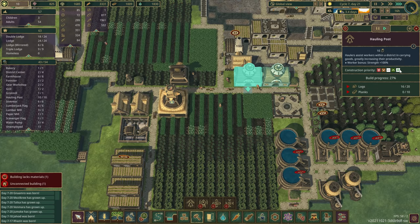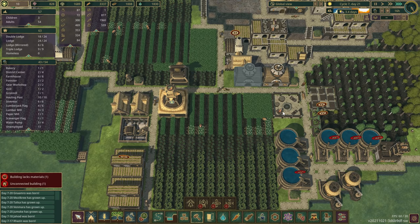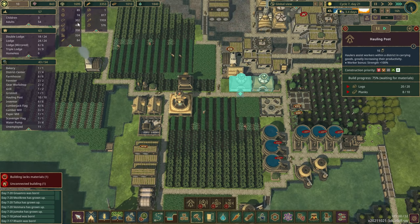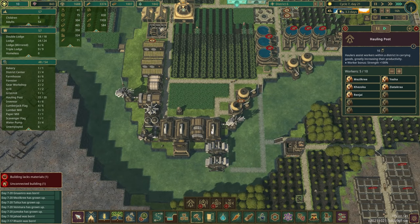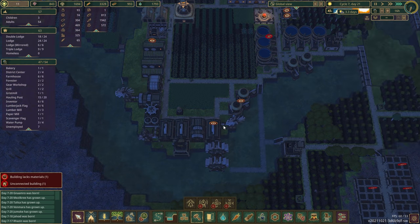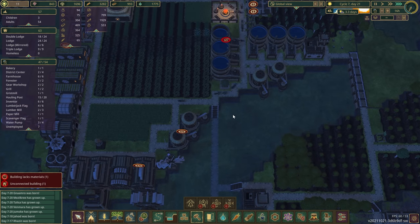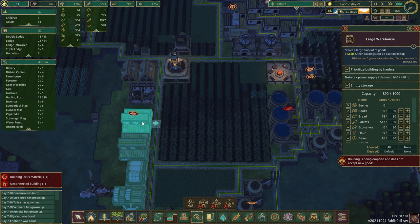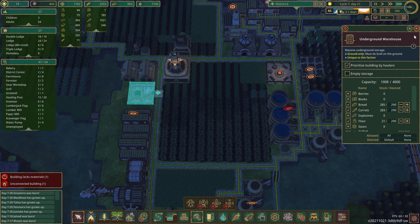Make that high priority. How are we doing for planks? 460 — darn planks. Pause that. Water, we're fine. Food, we're definitely fine. This is getting emptied — set that to none. It's full of carrots. Oh, we definitely have the room. I think this is probably a good place to wrap things up though.